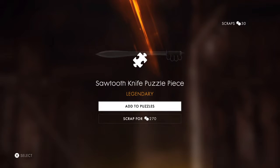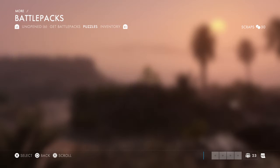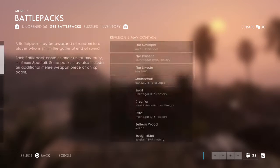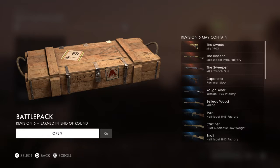Look at that — a Sawtooth knife puzzle piece. I'll take that for sure. Let's go ahead and look at the puzzles real quick. I now have two puzzle pieces for each of my Legendaries. Let's open up another battle pack. I'm already a winner. If all these revision 6s are crap, I'm okay, because I got my Legendary Puzzle Piece.